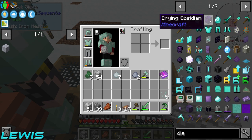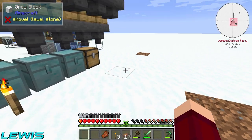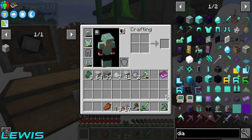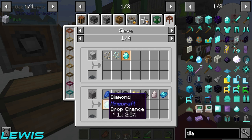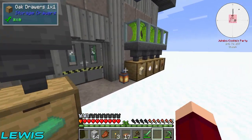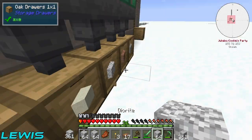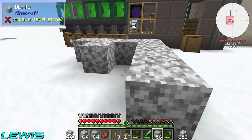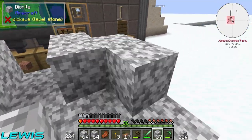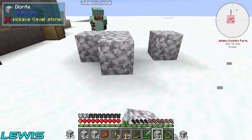Crushed diorite. I'm gonna use gravel cause I can't be bothered crushing this stuff. The only problem with gravel is it gives you a lot more crap that we don't need. What's the percentage with gravel? Gravel's 2.5, diorite is 7.5. Alright, I guess I'm crushing diorite. I need to make myself a hammer and get some more diorite — oh wait, there's two hammers in here. Feel free to just crush them and take my crushed diorite.